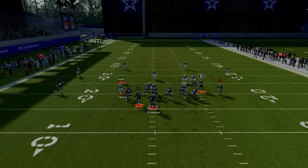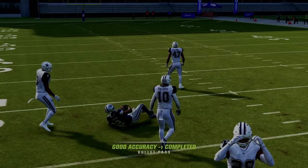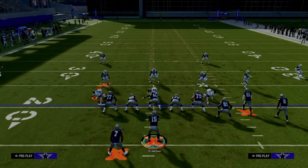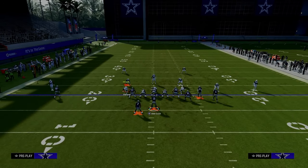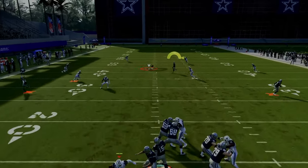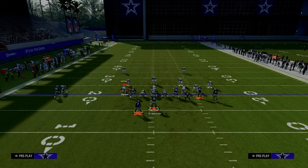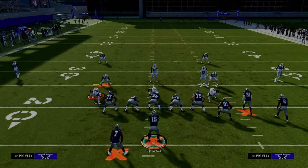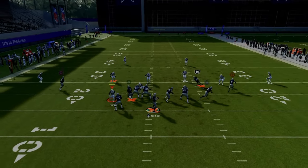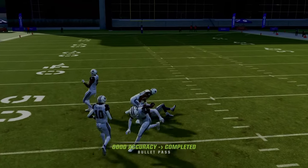Now let's talk about the setup against zone coverage. This is cover 4 drop — and please notice the safeties are not going to play the post. This is one of the real reasons I think this is the best play in the game: the post goes out wide and then sharply cuts under the safety, getting into a real soft spot of the defense. With set feet lead, you can pass this ball very, very easily. The only real ability you need for this offense is set feet lead, which is why the Colts playbook has been the best playbook in the game since the beginning.